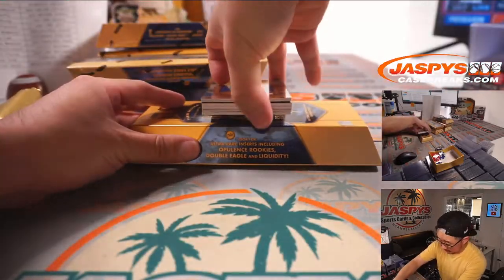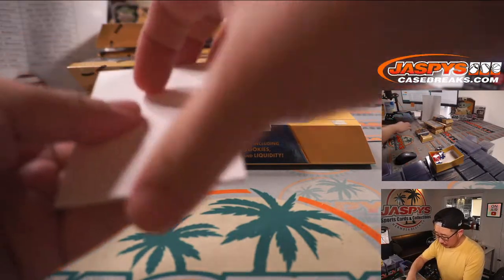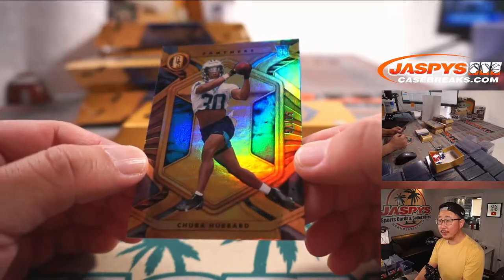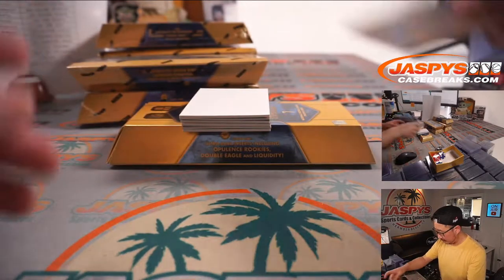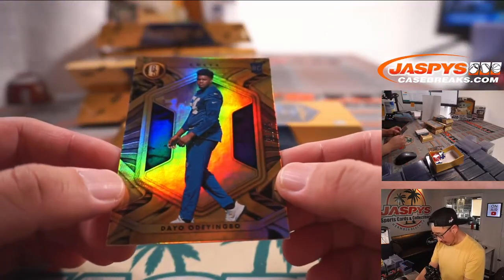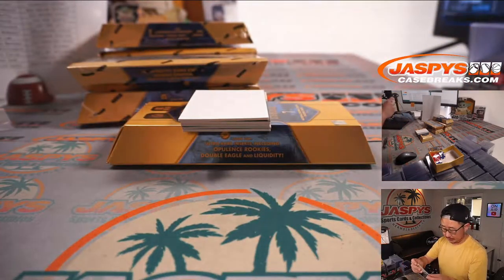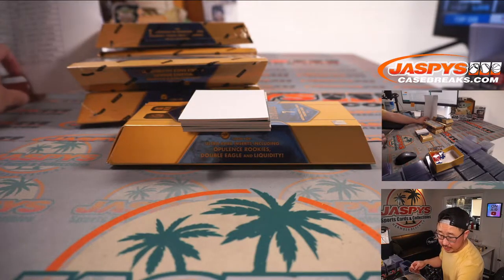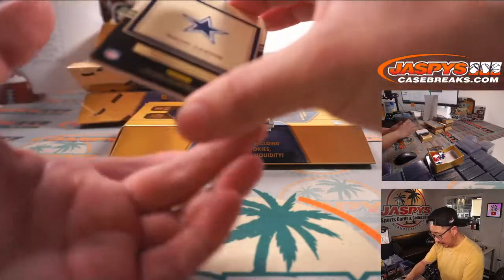It looks like there's a hit on the bottom. Let's get a blank card to slow play the hits a little bit. We've got Chuba Hubbard — 51 out of 75 — they're finally in their pro gear. We've got Deo Odeyingbo, 52 out of 99. Chuba Hubbard goes to the Panthers, Addison, and Deo goes to the Colts — that'll be for Nicholas L.